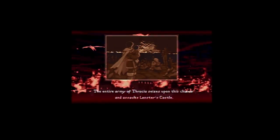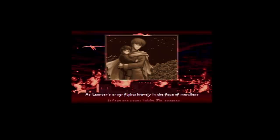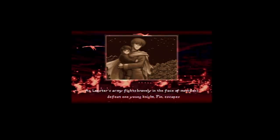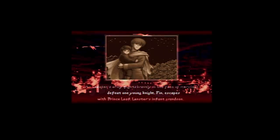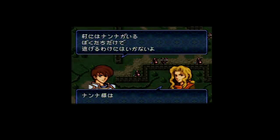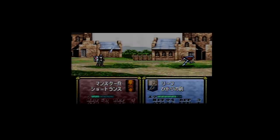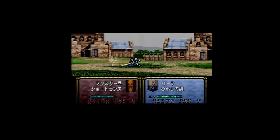Soon after, Leonster fell under attack by Trevon's forces and Finn was forced to escape with Leaf, Lachesis, and her daughter Nana. They traveled from town to town, hiding from an empire actively searching for Leaf. At the age of 15, Leaf decided the time had come to fight back and launched a campaign to reclaim his country from the empire that took it from him and his people.